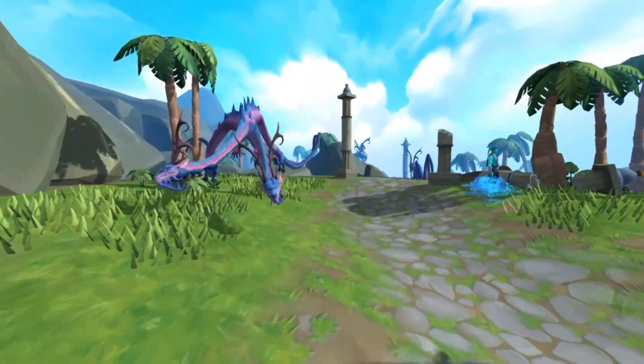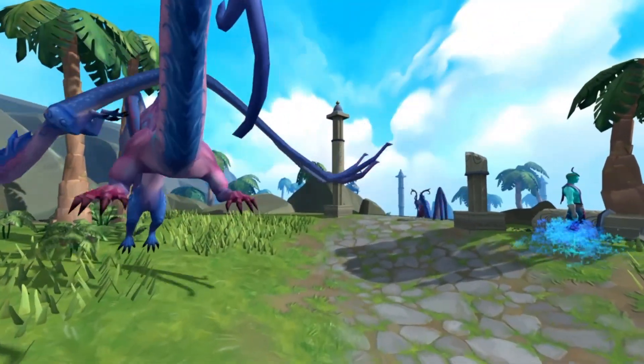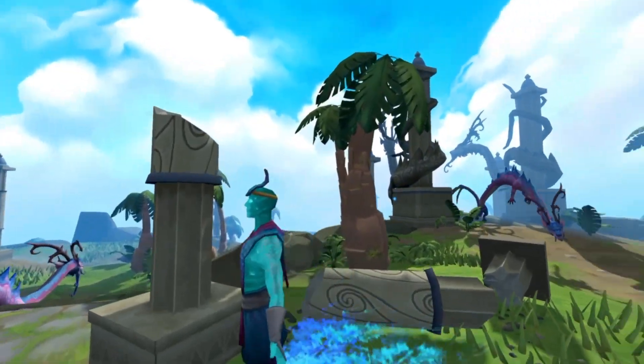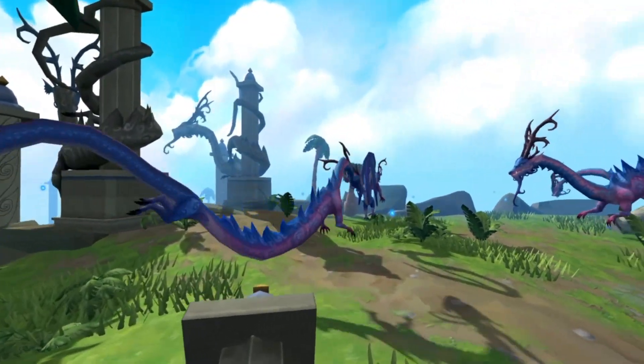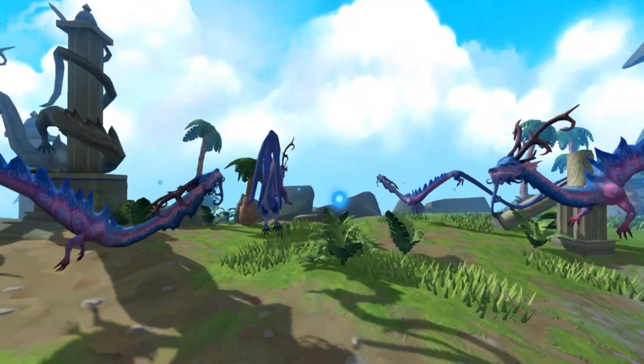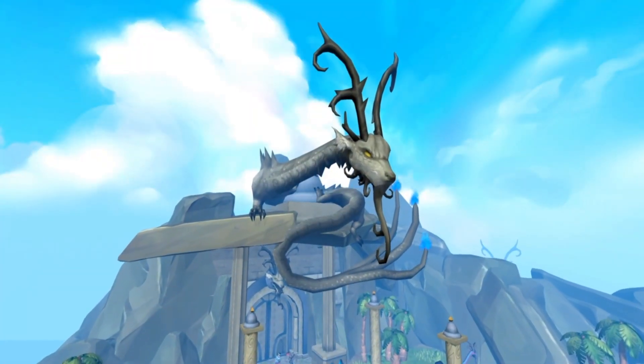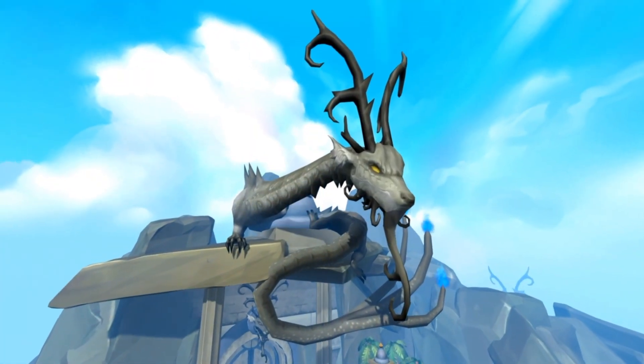Hello beautiful people, yo yo yo, what it do! Today we're throwing it back to ED1. This dungeon is the cat's pajamas — it's all that and a bag of chips. You can make hellas gorilla farm in ancient scales here, so let's see how to secure that bag. Sit back, chillax, and let's go over the basics.